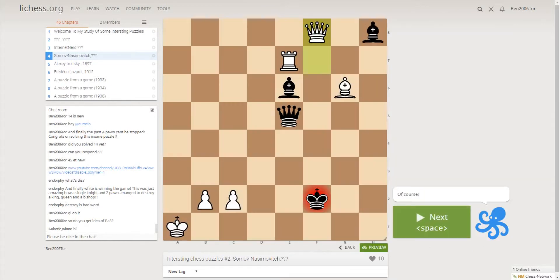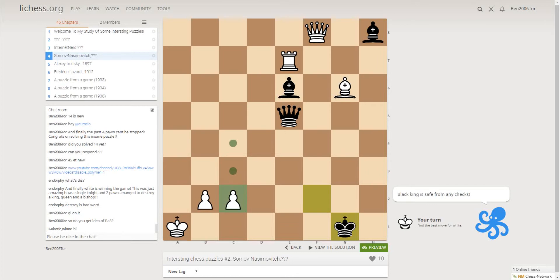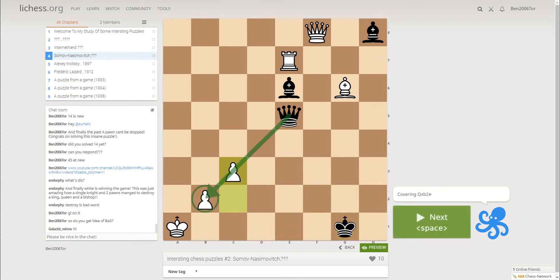That's why you promote to Queen with a check — Qg1. And now c3, covering Qxb2.